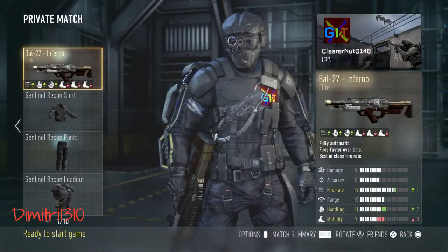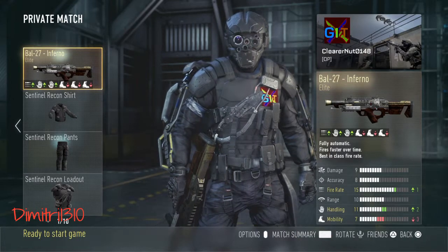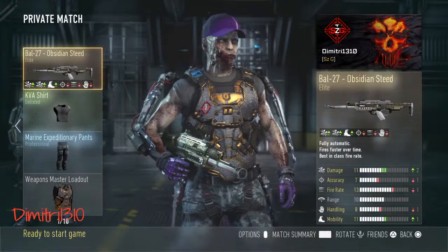Those are the stats for it right there: up one in fire rate, up two in handling, down three in mobility, which just means he runs slower with it. Obsidian Steed: up two in damage, down one accuracy, down one fire rate, down one handling, and up one mobility.